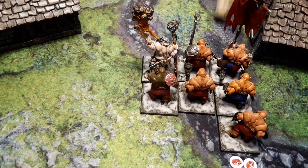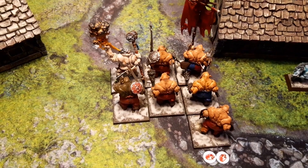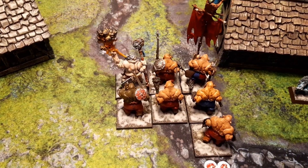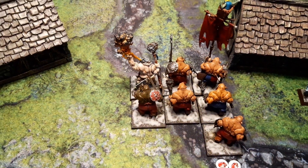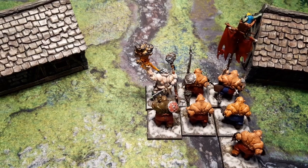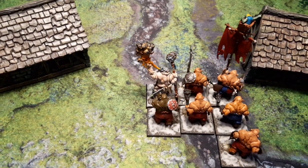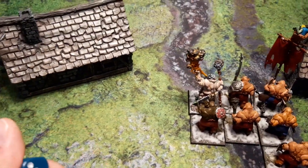We have to roll once more: on a roll of 1, 2, or 3 the Wizard is removed as a casualty; on 4+ he remains alive but dice are reduced by 1d6. Rolling for the Firebelly — 1, 2, 3 — he's gone.